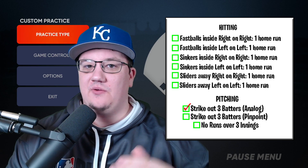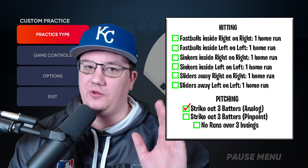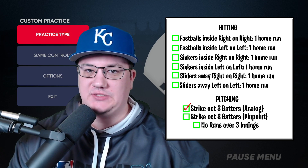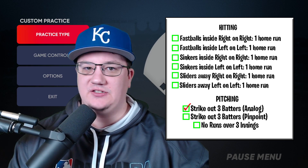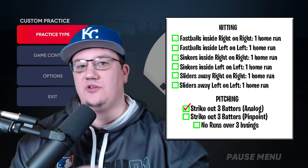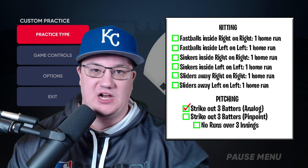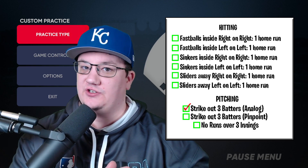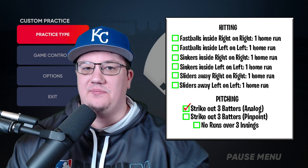What I would really recommend is trying to pull the ball when the pitches are on the inside — whether it's the fastball inside or the sinker inside. With sliders away, just try to make solid contact because those are going to be the main combos you'll see. With pitching, just try to stay on the edges, work your pitches, and try to strike out the computer. If you're doing that you're going to go online and just absolutely dominate.